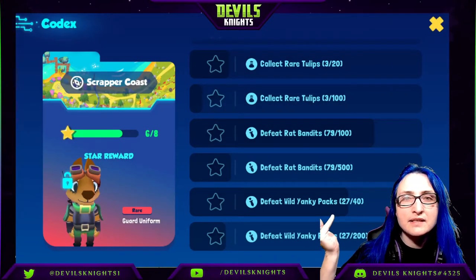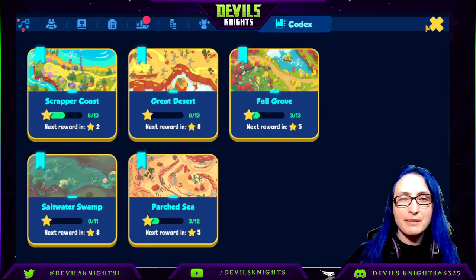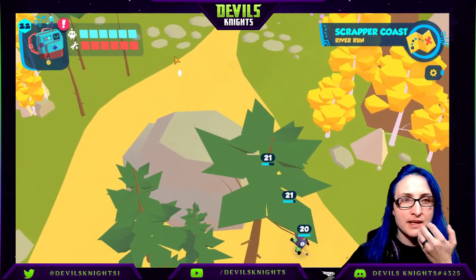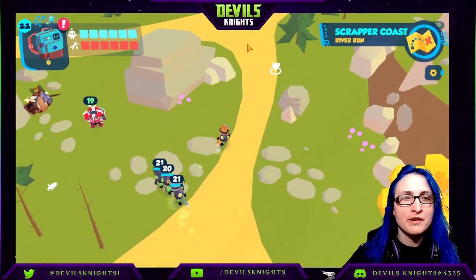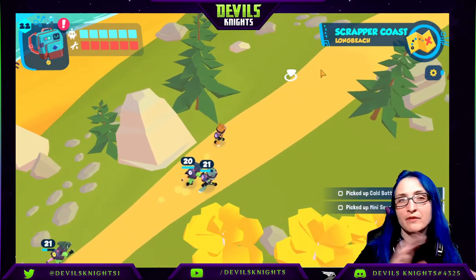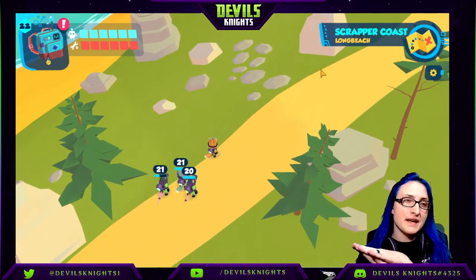The last thing is the rat bandits. They're the easiest to find and are located around Scrapper Coast. Remember you can use your recruits — like I said about the other bots, it still counts. So you're essentially just going around using your recruits to do most of the work for you. It might be hard at first to find the best rhythm, but once you figure it out, you'll get it. And that's it for Scrapper Coast — now let's move on to the Great Desert.